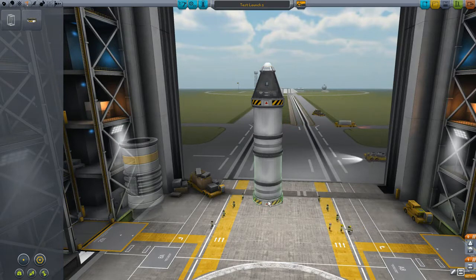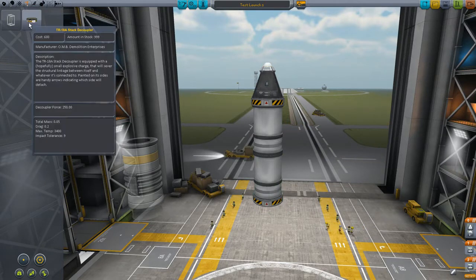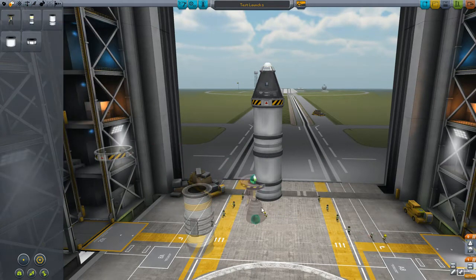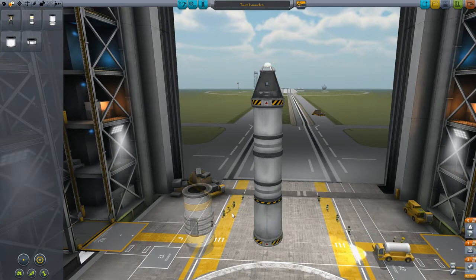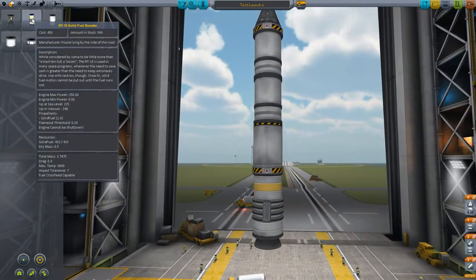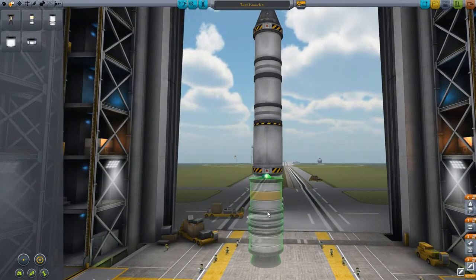Now we're going to use another decoupler here. We should probably put an engine on this bad boy. Now we're going to use another decoupler here, and then we're going to put a solid rocket booster here. Let's go crazy.